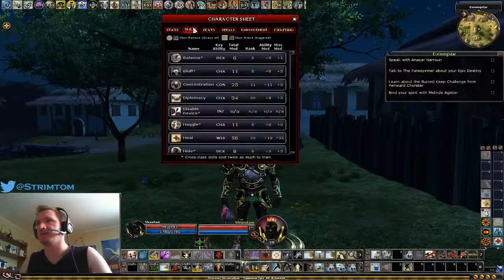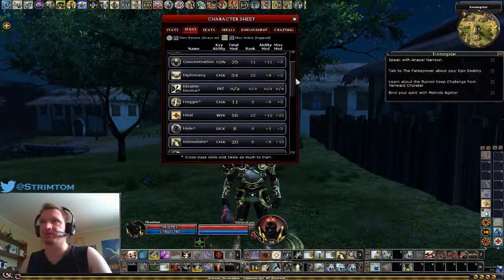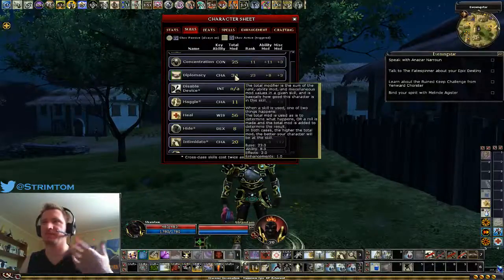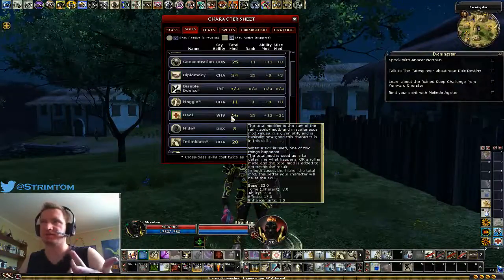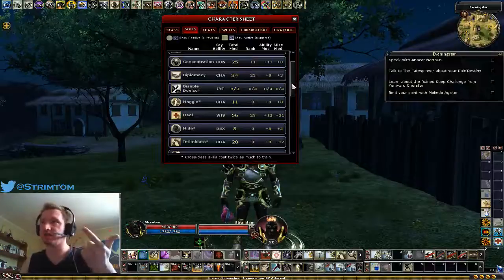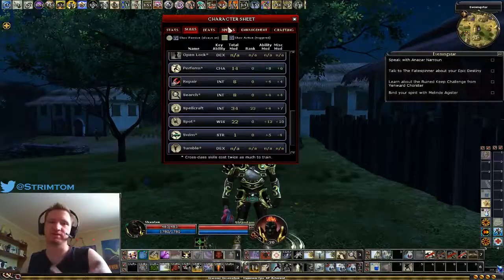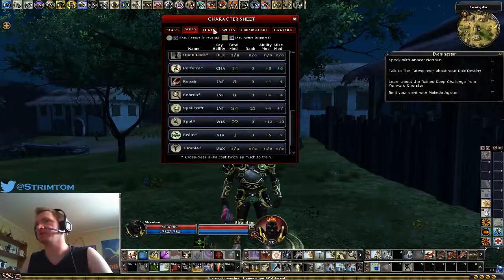Next up is skills. Your important skills are Diplomacy for dealing with NPCs, Heal because it gives you Positive Energy and Negative Energy spell power, and Spellcraft. Those are the only important skills you need — three skill points per level covers all of them.